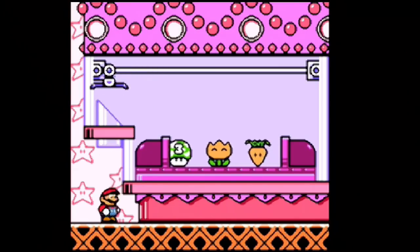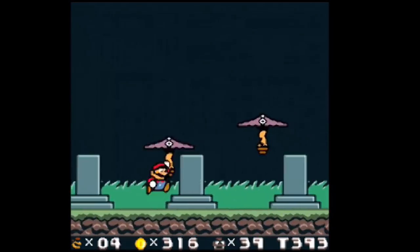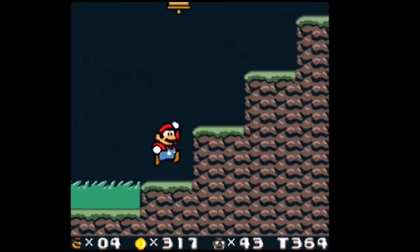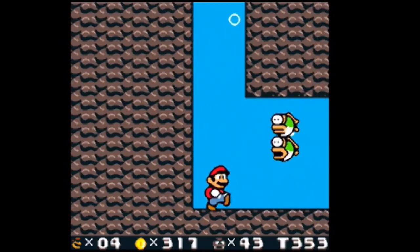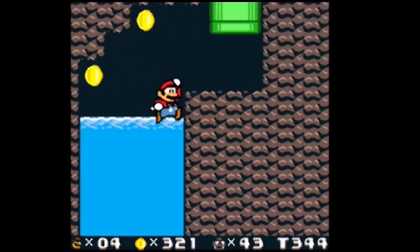Luigi adds even more floatiness to the game, which is awesome if you like playing as Luigi in Super Mario games. This is one of the Mario games I always thought should have been redone. Super Mario Land 2 does not get enough love, and this color hack is one of the best things you can find.